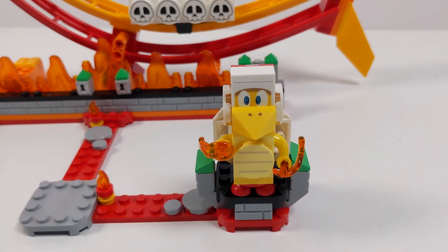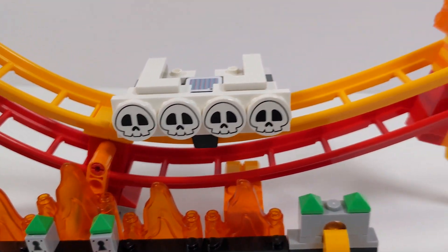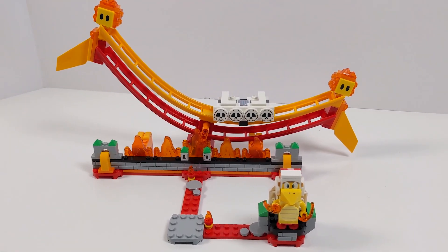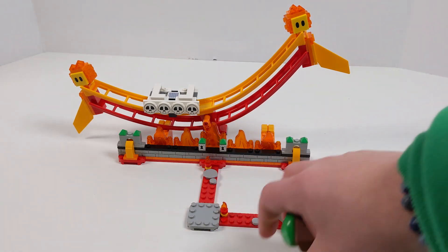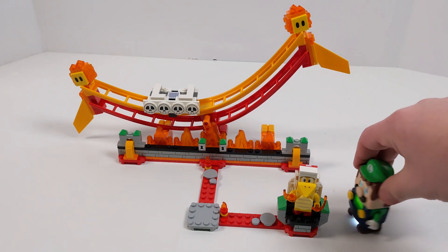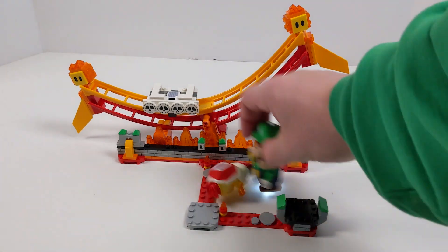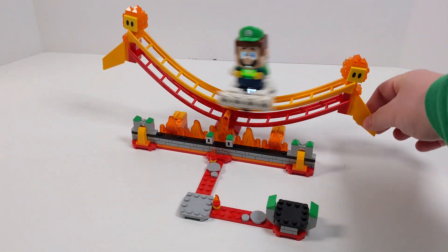The Lava Wave Ride is very similar to the Piranha Plant Powerslide, but there's a little bit more going on with a Fire Bro, two lava buddies, and these curved railings which would otherwise be used for a roller coaster. Some flame pieces originated in Lego City but have made their way over here, which is a nice addition that adds more liveliness to the set. After taking out the Fire Bro, you put yourself on the skull platform and rock left to right, knocking the two lava buddies off their platforms, get some coins, and move on.